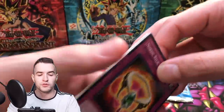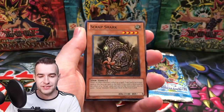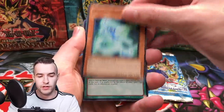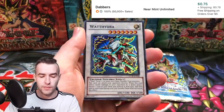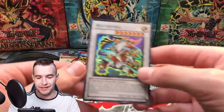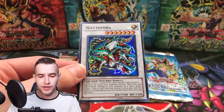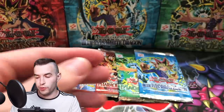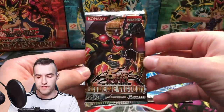That would be a good pull as well. There's Maxx C in here — that's a crazy card, it's still banned but still worth a lot. We have the Nordic cards, March Toward Ragnarok, and the Watt Hydra — that's a Super Rare. You can barely tell that's a Super Rare. It's like an alligator with a ton of heads. Very cool, Super Rare. Let's go to an Extreme Victory, guys. Here we go.